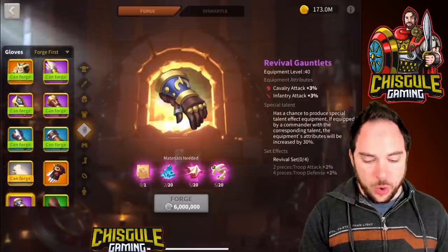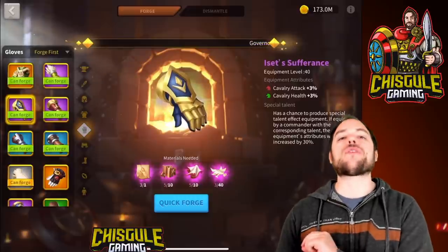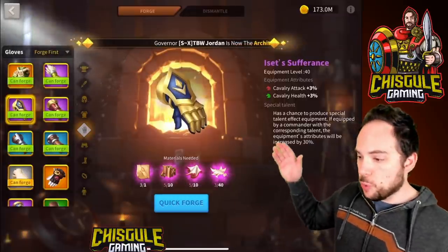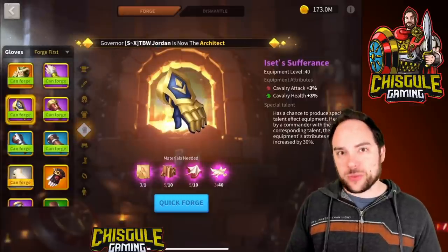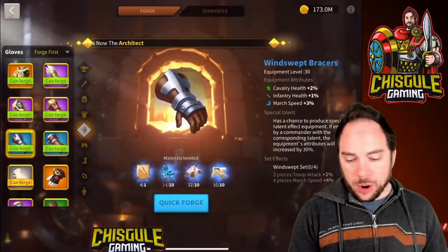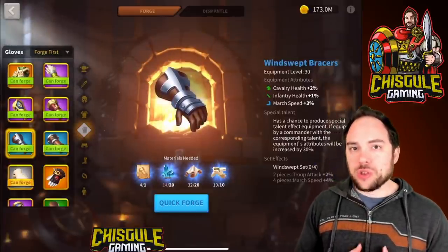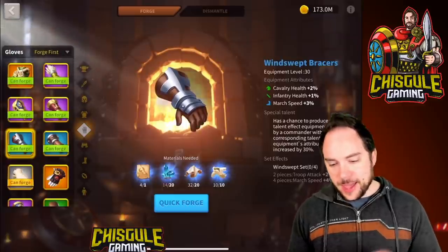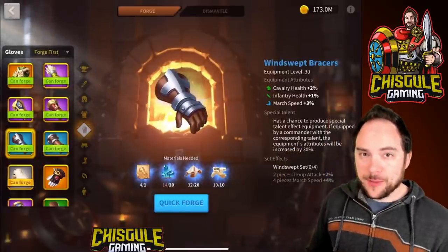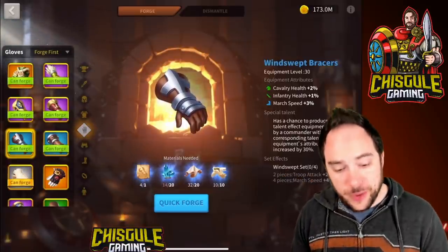Moving on to the gloves, there's really no question about it. At the epic tier, Isset Sufferance is a game-changer — 6% of cavalry stats itemized so cleanly. With the special talent you get an extra 1% to each, for a grand total of 8% cavalry stats on a single piece of gear — the literal dream. If you're in the earlier game, you could also do Windswept Bracers, which gives 2% cavalry health, 3% march speed, and special talented that's 3% cavalry health and 4% march speed. The two-piece set bonus gives you an additional 2% troop attack, which is very solid.